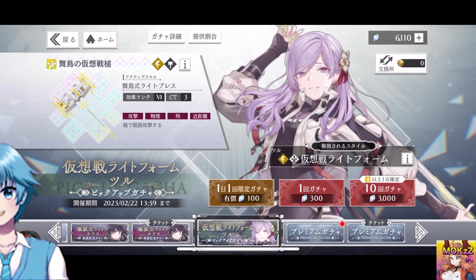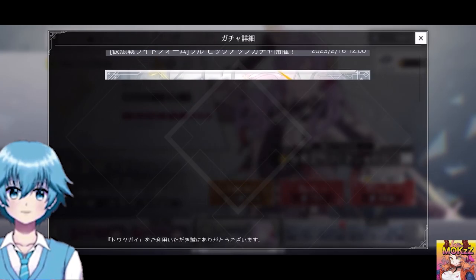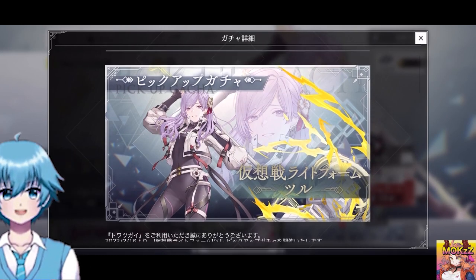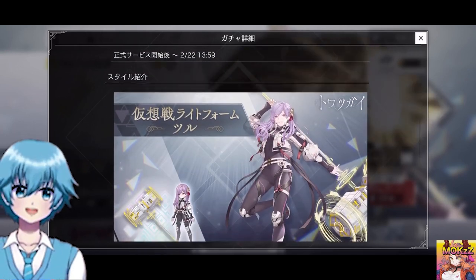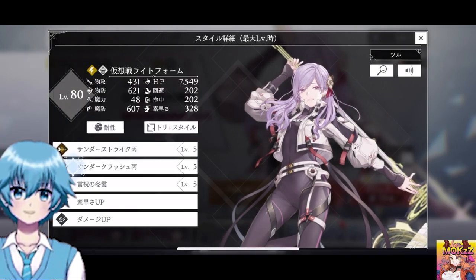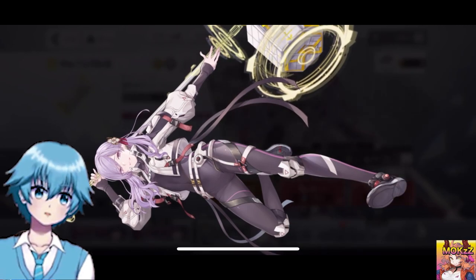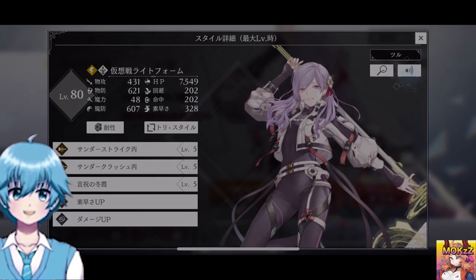I recommend the Virtual Battle Lightform Tsuru Pickup Gacha for the gacha that you can draw and re-roll. The PU Cranes can be combined with Hummingbirds to form a pair of Tsugai, making it easier to align the Tsugai. In the pickup gacha, the probability of Cranes is increased, so the probability of other characters is lower. For those not aiming for the Crane x Hummingbird Tsugai, or who want to get another character for sure, I recommend re-rolling with the permanent gacha.